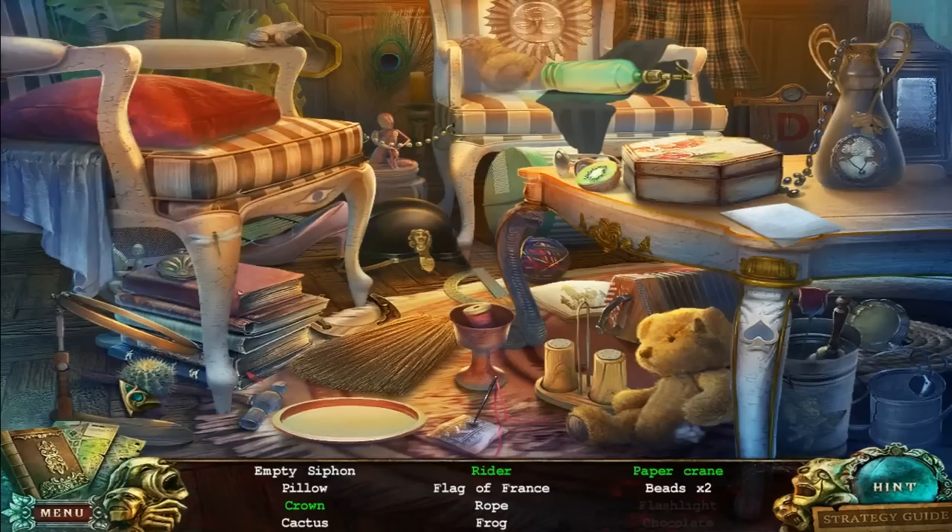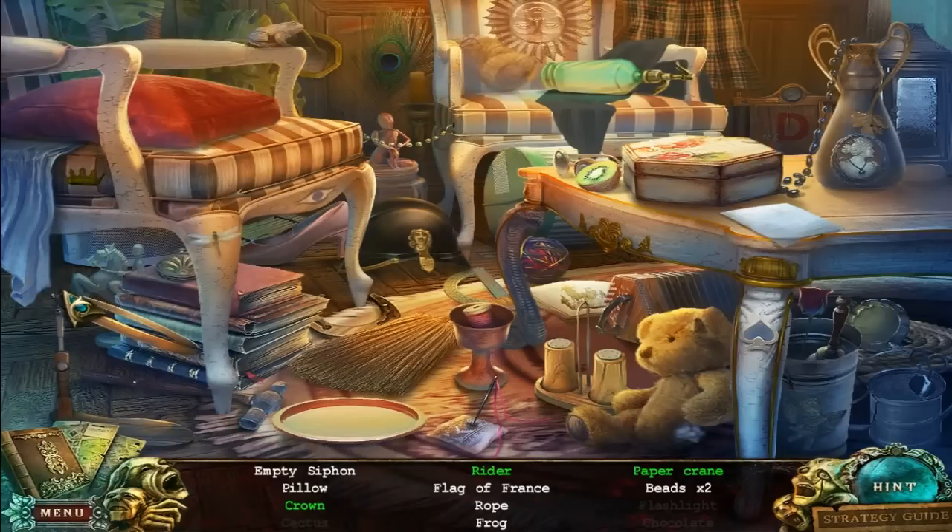That's the cactus. What is this thing? I'm curious. Oh, that's our crown. So to find the Rider and the Paper Crane, I have to interact with other objects around here — those typical hands, like the one you just saw, or magnifying glasses.